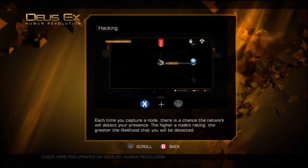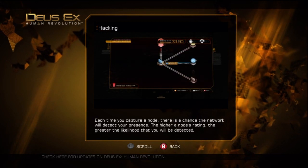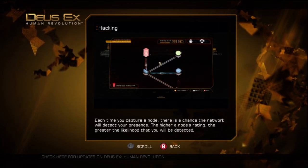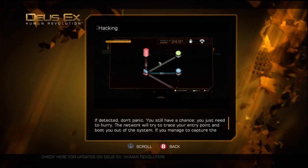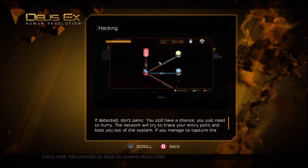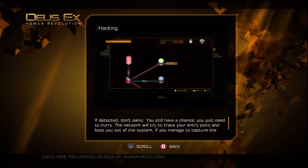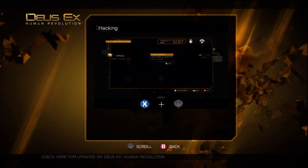Each time you capture a node, there is a chance the network will detect your presence. The higher a node's rating, the greater the likelihood that you will be detected. If detected, don't panic — you still have a chance, you just need to hurry. The network will try to trace your entry point and boot you out of the system. If you manage to capture the registries before the network trace reaches your I.O. port, you'll be okay.